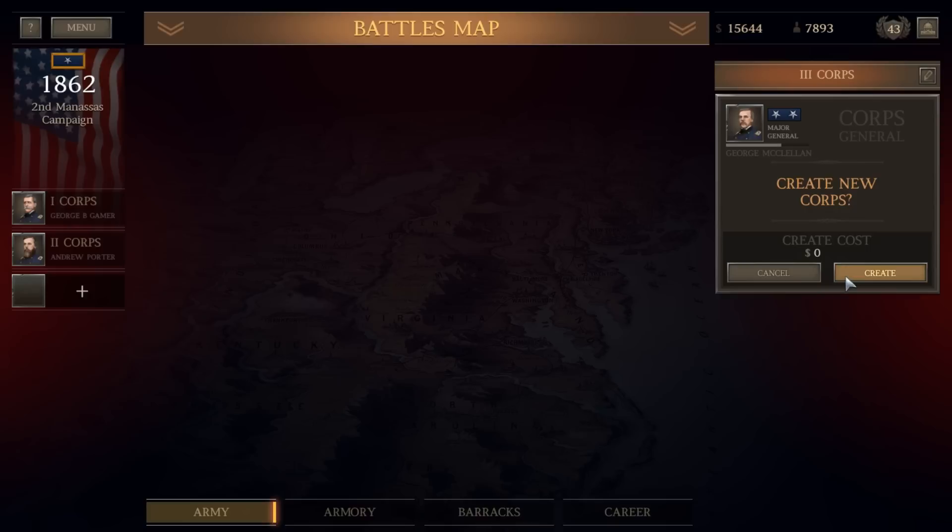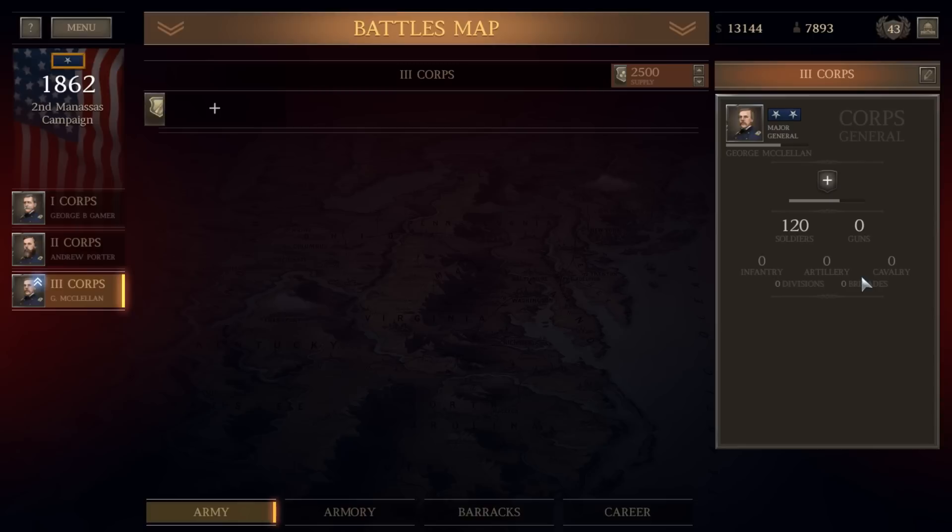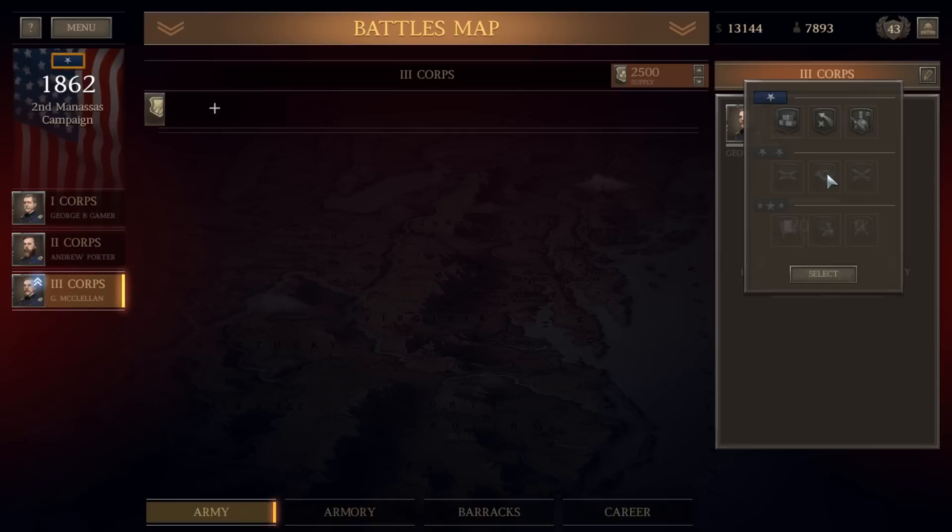We're putting Brigadier General Wesley Buckley in charge of the 2nd Division. Now we've got George B. McClellan, a major general, available to give command of the 3rd Corps of the Army of the Potomac under me. We can create a new corps and give McClellan a trait. He's a major general so he gets two trait attributes. We're going to give him the Trainer trait — very fitting for McClellan, who was a great organizer and trainer of men.